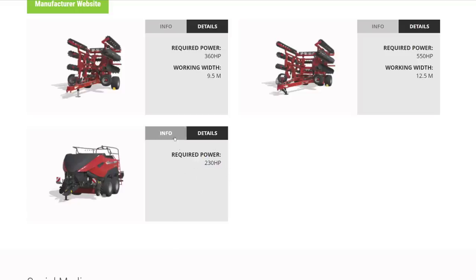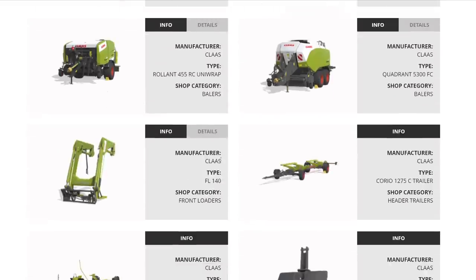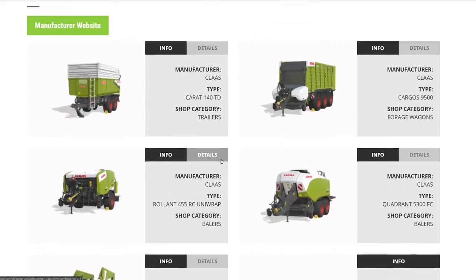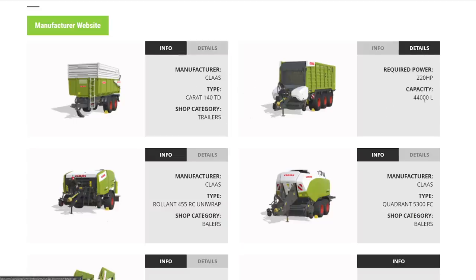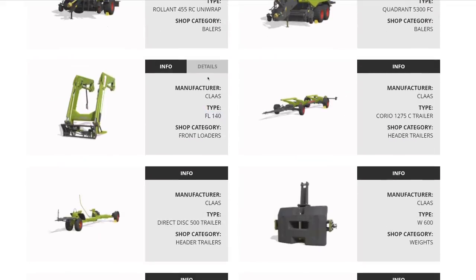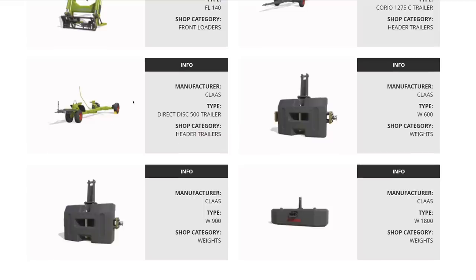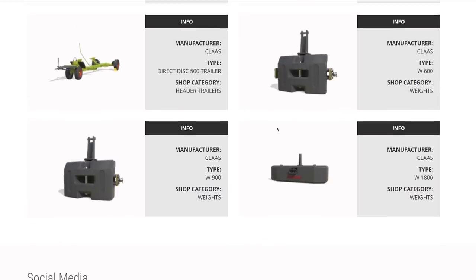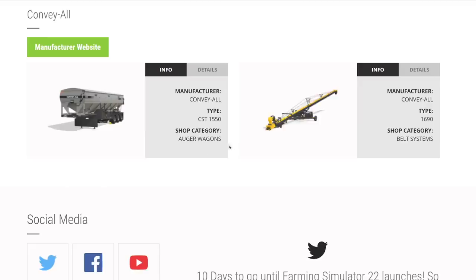From Claas equipment: the Carat 14D trailer, a loading wagon at 44,000 liters, a round baler, a square baler, the FL 140 front loader, two header trailers — the Corio 1275 and a direct disc version — and forge weights at 600, 900, and 1,800 kilograms. From Conveyall, the CST 1550 at 43,800 liters bottom-dropping trailer, and the Conveyall 1690 belt system that raises up to fill silos from the top — very cool with the new silo technology.